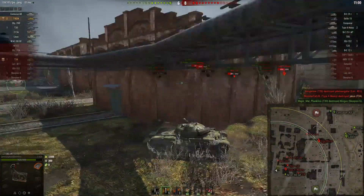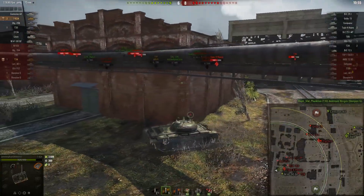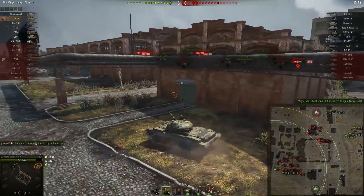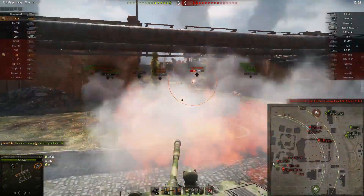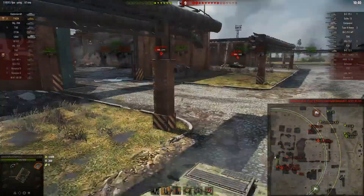There's a Type 4 Heavy pushing into me so I'm backing out. This is how you have to play Pilsen in a medium tank — you're not going to be able to out-brawl heavy tanks. What I'm doing is taking advantage of the situation and using my DPM, putting out as much damage as I possibly could.